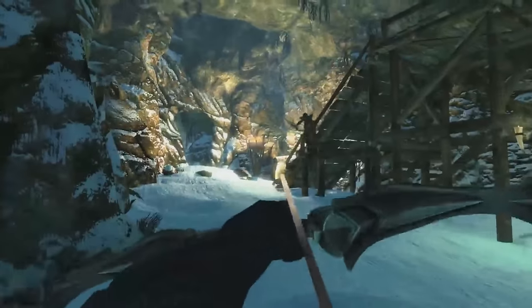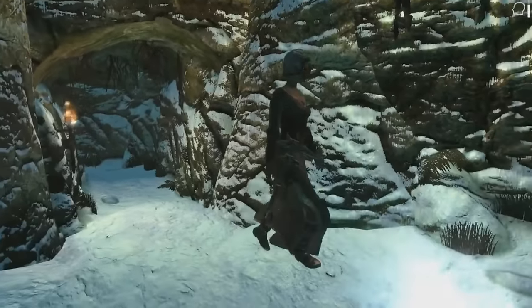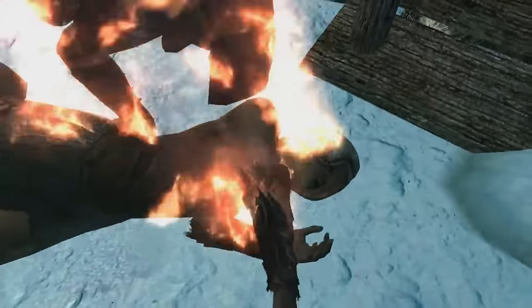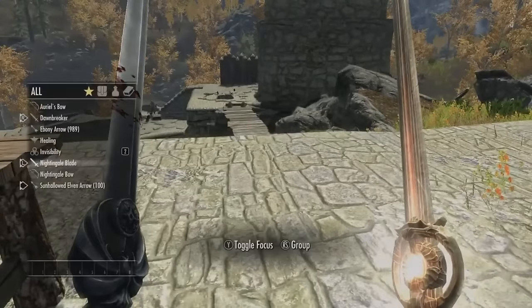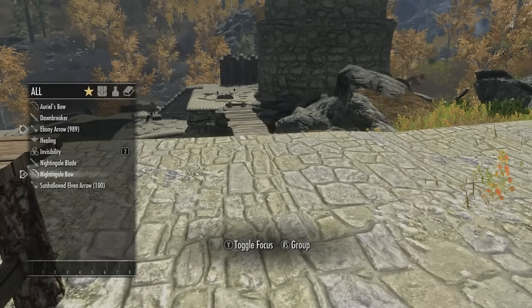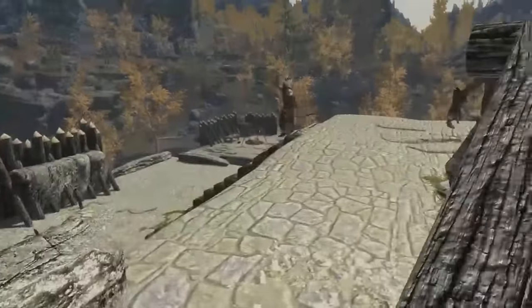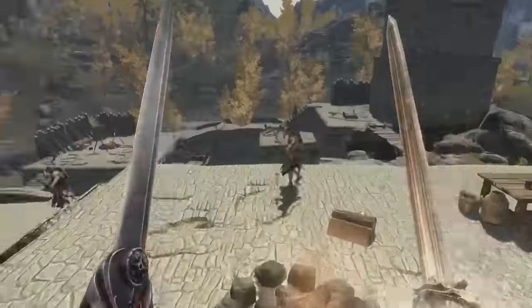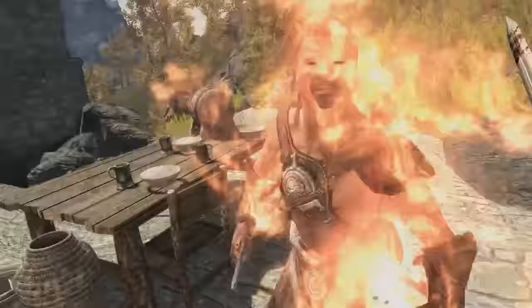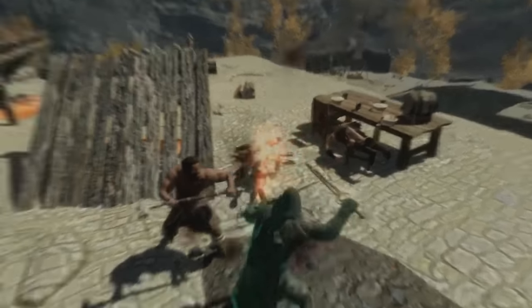The armor set is the Nightingale set. The weapons are the Nightingale Blade, the Nightingale Bow, Dawnbreaker, and Auriel's Bow. You choose based on the enemy you're facing — if fighting undead, use Dawnbreaker or Auriel's Bow. Since you're dual wielding the Nightingale Blade and Dawnbreaker, the choice mostly comes down to which bow to use. I also roleplay it by using Ebony Arrows only for the Nightingale Bow and Sun Hallowed Arrows only for Auriel's Bow. Note that Auriel's Bow is part of the Dawnguard DLC, so if you don't have it, a bow with a fire enchantment would be a good substitute.